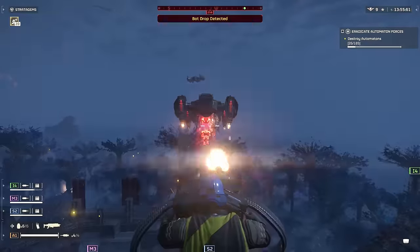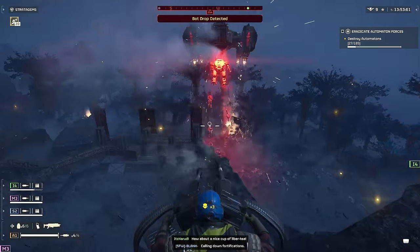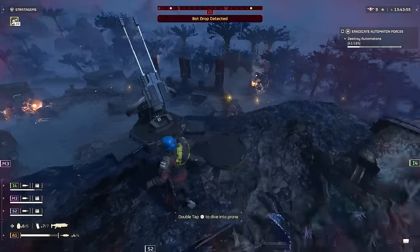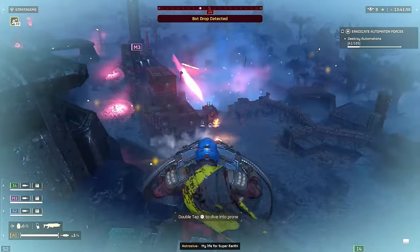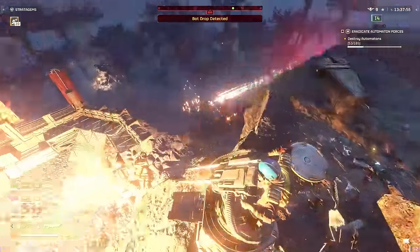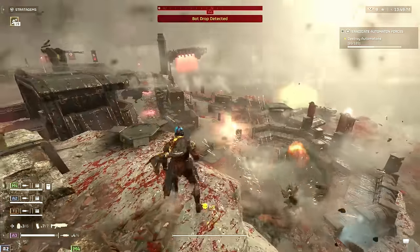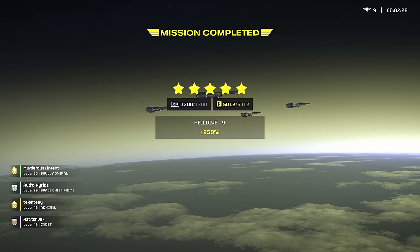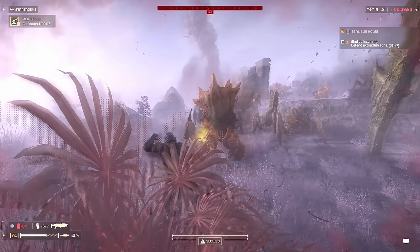The HMG emplacement is also an extremely slept-on stratagem, especially for defense missions. Whenever I use it, I have the most kills in the game — and I'm not saying that because I'm insanely good, I'm pretty average, but the HMG emplacement is just insane for these. If you have at least some sentries unlocked, you can play at level 7 difficulty for defense missions, if not Helldive, no matter what level you are, and get 1000 XP per match in just a couple of minutes.